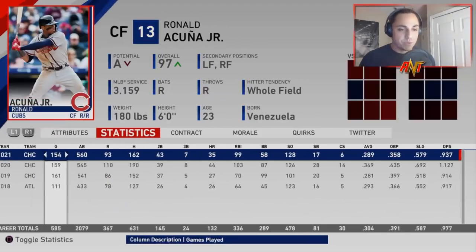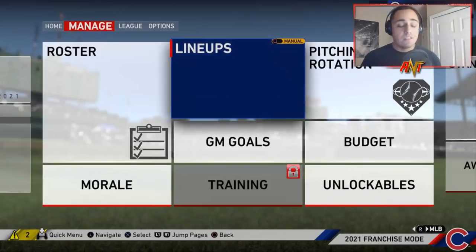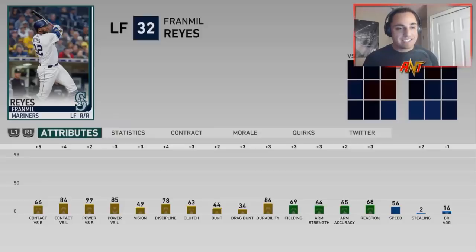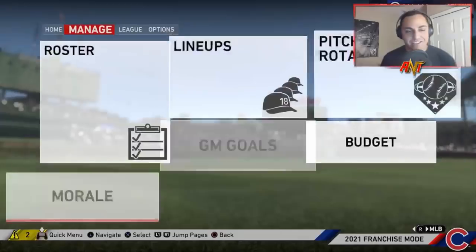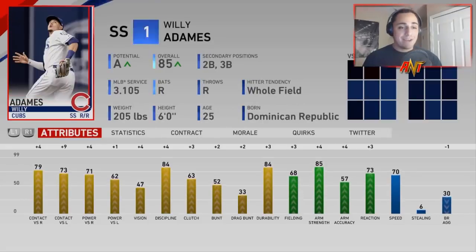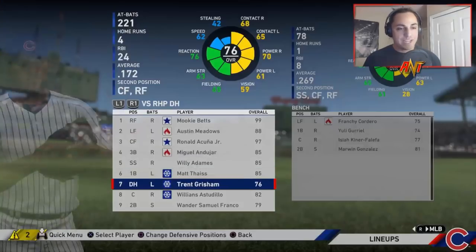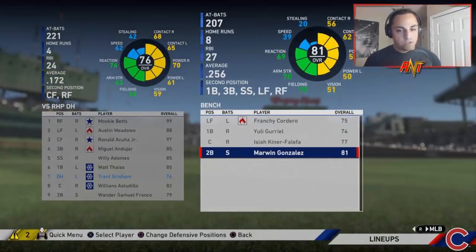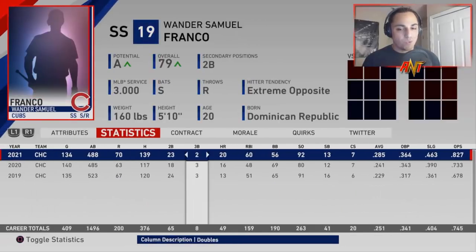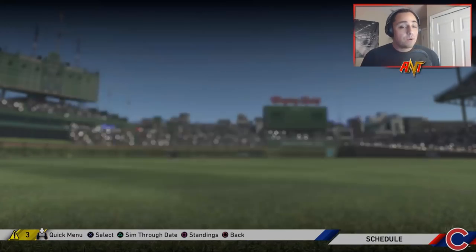Mookie Betts hit .283 with 27 home runs and 32 doubles - not as good as previous seasons but still solid. Austin Meadows was a good pickup, definitely a lot better than Franmil Reyes. Acuna had 35 home runs and 43 doubles - really good year. Franmil Reyes hit .290 after we traded him of course. Miguel Andujar has been amazing this entire rebuild. Wander Franco is only getting better. Williams Astudillo - La Tortuga - is a beast at catcher. Overall we put together a crazy good team and we're taking on the Rockies in the postseason.